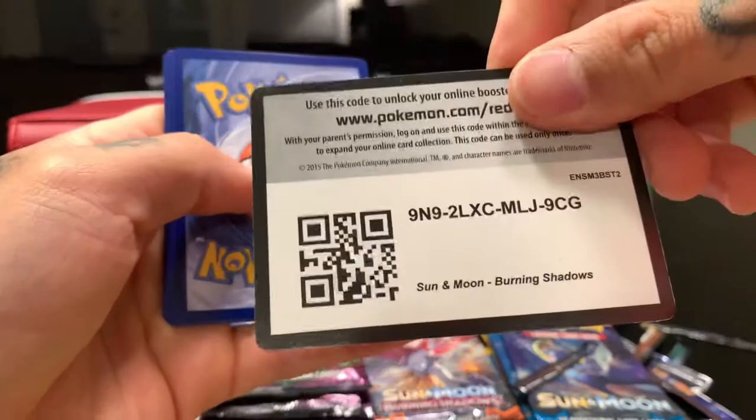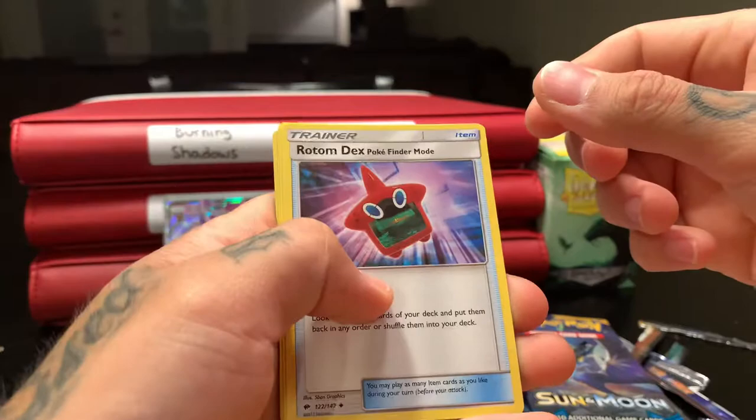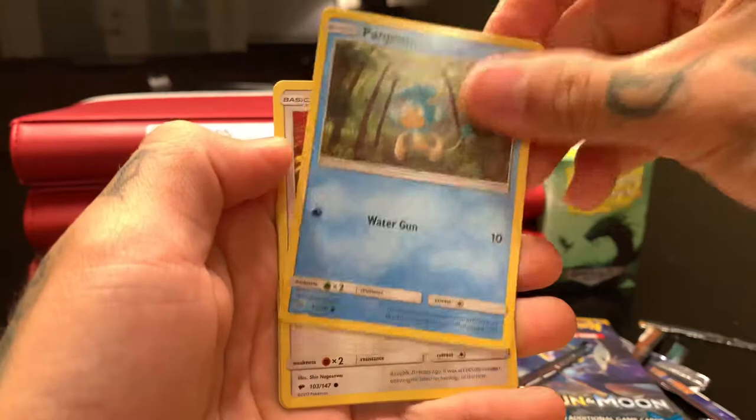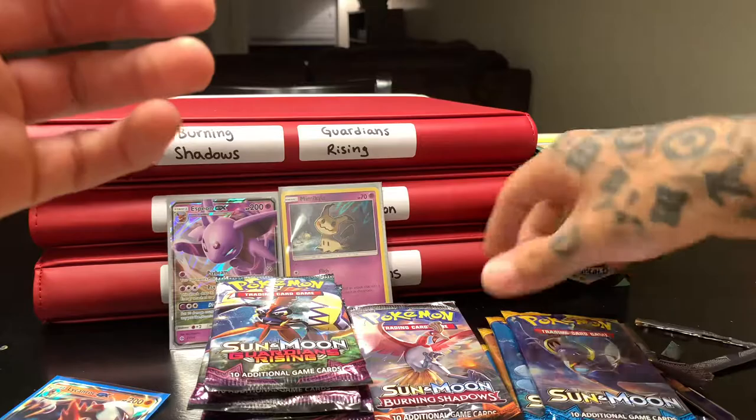As long as they all get open and we pull some good stuff. One, two, three, four — leaf, nope, fire. Rotom Dex, Escape Rope, Sophocles, Espurr, Pansage, Pampour, Porygon — same Porygon in the same order — Alolan Ratatta, Noibat, and Meowstic — non-holographic.